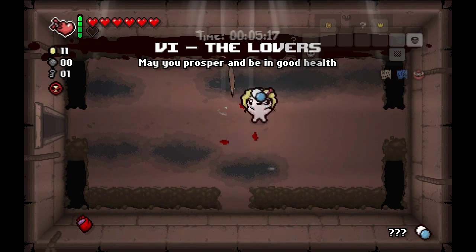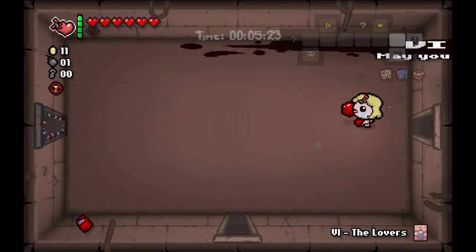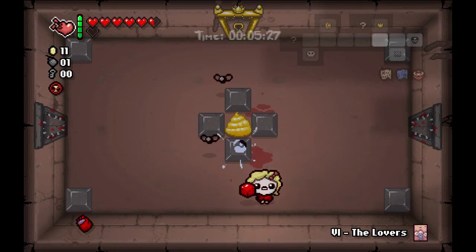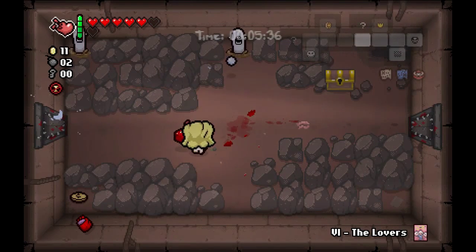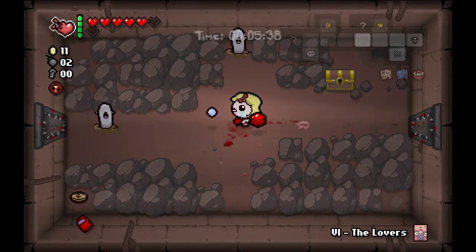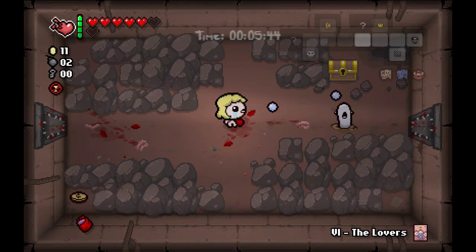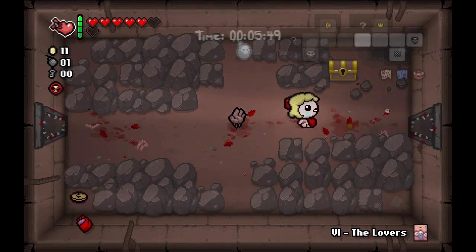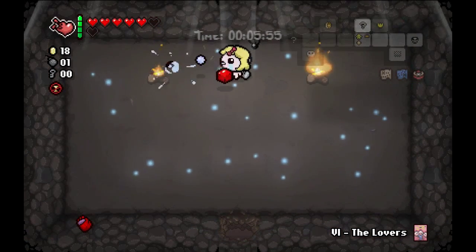We've got a Pill and a Lover's Card. We're going to take the Pill — it is a Bombs or Key, a little unfortunate right now because I was actually planning on going into the Item Room. But maybe we'll get a Key here or another Bomb. We did get a second Bomb, so bombing into that Item Room is a possibility. It looks like we're going to get a chest out of that Blue Rock — that's nice, that could be really useful. We're just going to go straight to the Item Room.